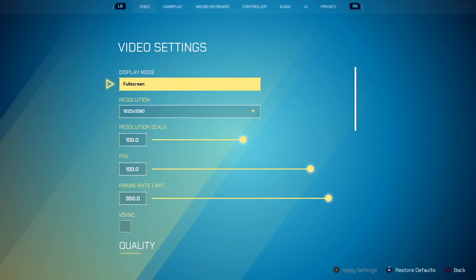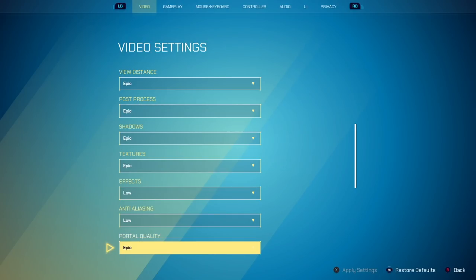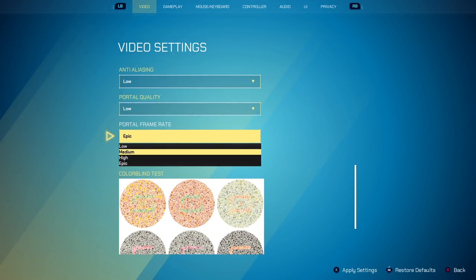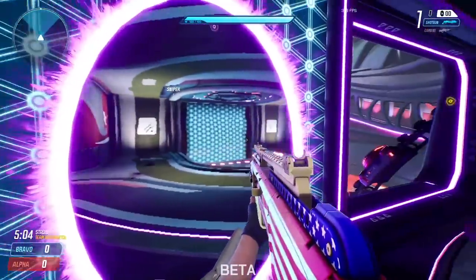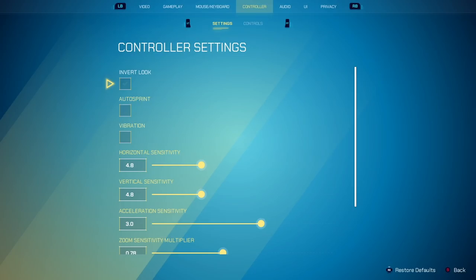I don't want that in my face when I'm playing, so that is why I play with effects on low or off. I have my anti-aliasing on low. Your portal quality and portal frame rate — if you have these both on low, look how bad the frame rate through portals is. You can tell the frames are way different. So you want to turn these up as much as possible.